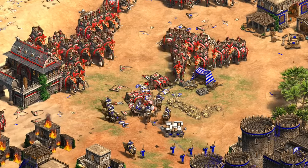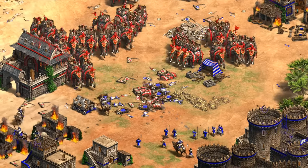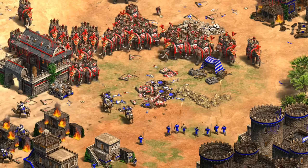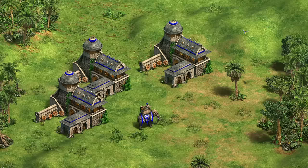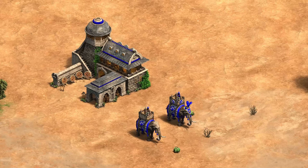Hey guys, Spirit of the Lie here. Along with the new expansion coming out today, there's also a ton of balance changes, including to the elephant archer, which I want to focus on in this quick video. The elephant archer is being moved from the Indians' castle to being a regional archery range unit for the three new civilizations. Depending on how you count it, it's receiving either nine or ten changes, just to give you a sense of how large the overhaul actually is.